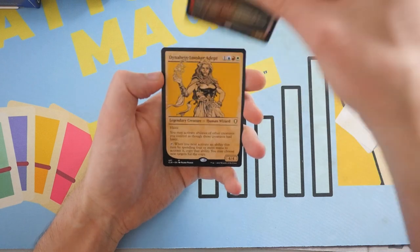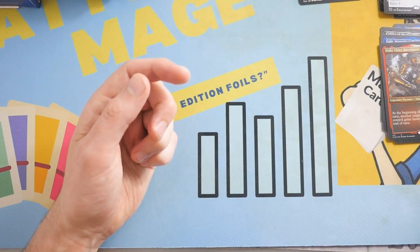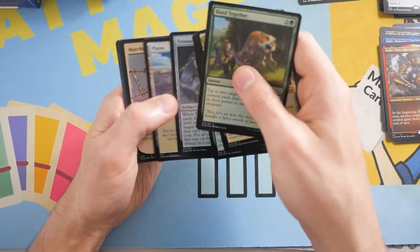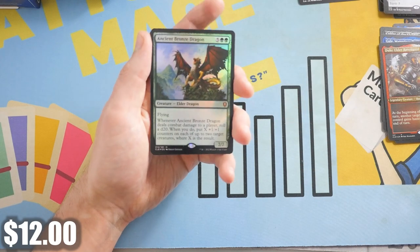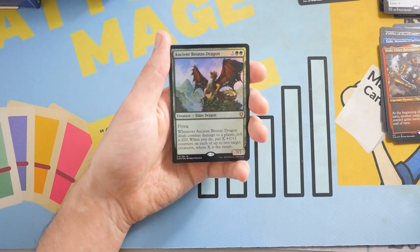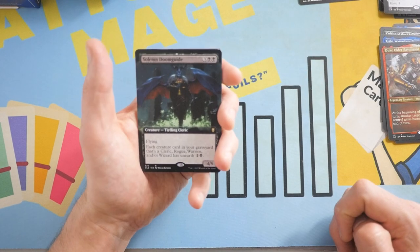And we get a Duke Ulder Raven Guard, and then a Dinaheim Invoker Adept. And then we get a Glunch the Bestower — looks pretty cool but probably not worth too much. We're on our sixth pack right now, we only have three Mythics, so I guess we're below average. I heard they've really slowed down the Mythic production. Marching Duodron, and then a Kaga Shadow Archdruid, Scion of Halister — and we got another Mythic Dragon! Ancient Bronze Dragon — very, very nice. This is the green one, and this is actually one I don't have. It will definitely be included in my Ur-Dragon deck. I'm getting two Ancient Dragons in six packs.